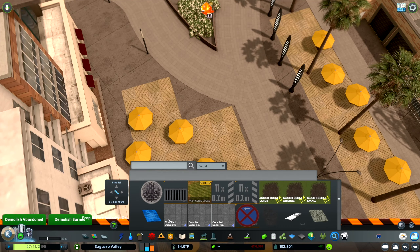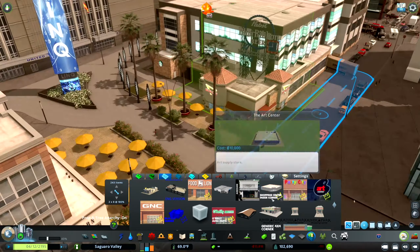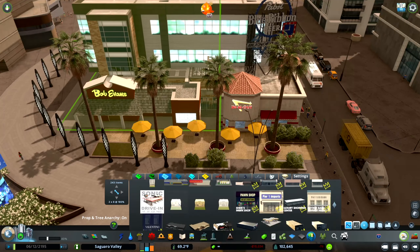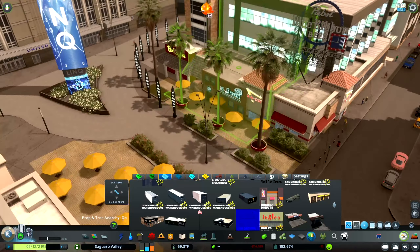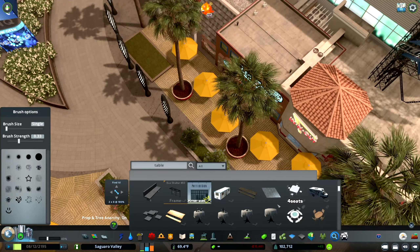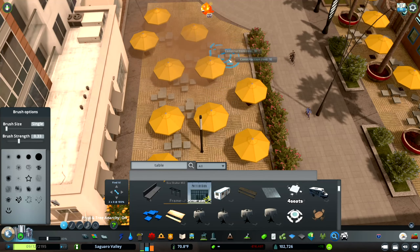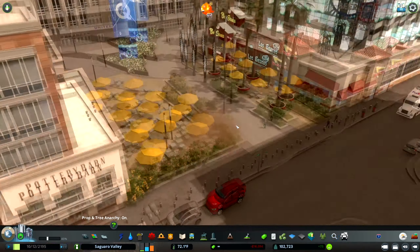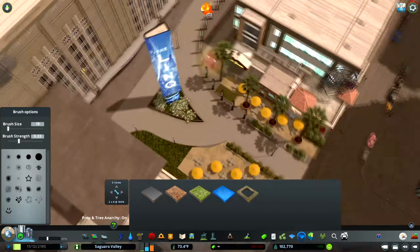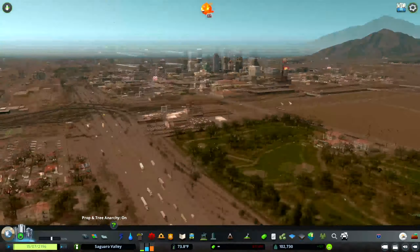In a few seconds you'll see me place an In-N-Out Burger and some other little restaurants and bars right here. I don't know how I managed to make it work because they're not connected to a road, but they're not complaining — maybe because they're close enough to the pedestrian walkway. I try not to do this too often because I hate those error messages. There are so many areas like this in Phoenix, but it's just annoying how the game works sometimes.